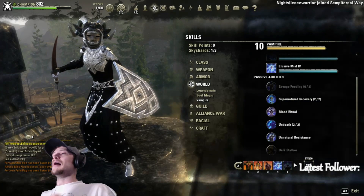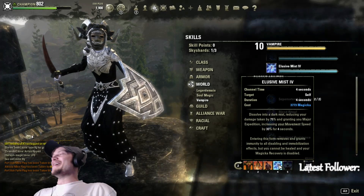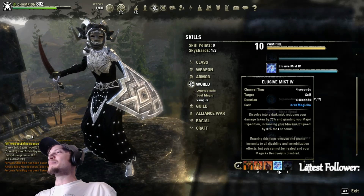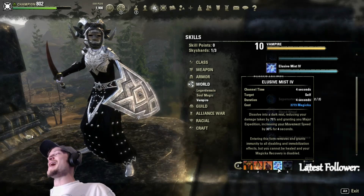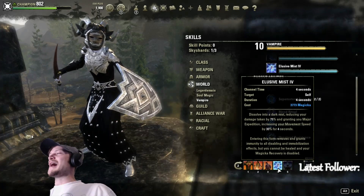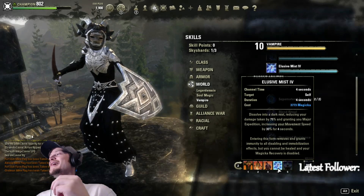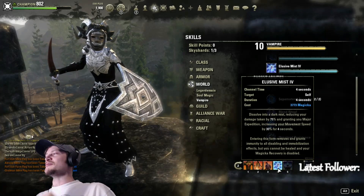Elusive Mist also stacks with the build — as our health gets lower while we're in Elusive Mist, we're taking 75% less damage, on top of which we get 33% less damage from the Undeath passive, and all our resistances are going up too. Also, even though magicka recovery is disabled in Mist Form, since we're wearing Desert Rose it procs while we're in Mist Form, so we're getting magicka back as well. It's incredibly strong with this build.